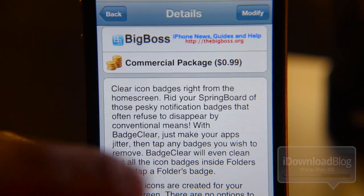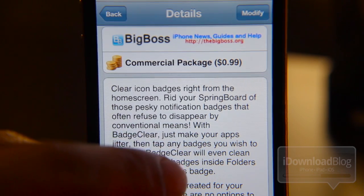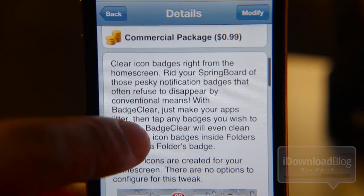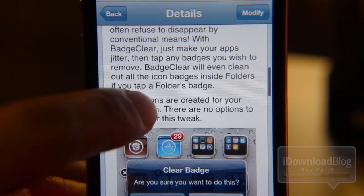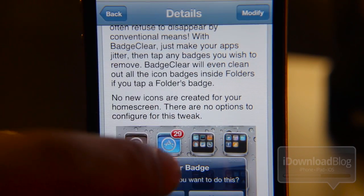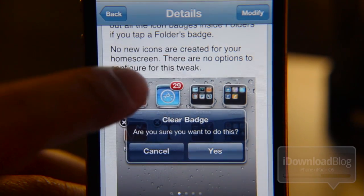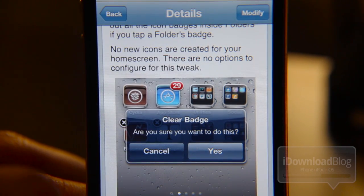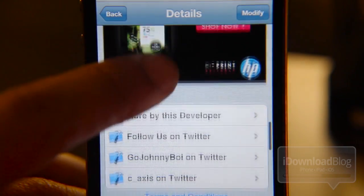It allows you to clear icon badges right from your home screen. You can rid your springboard of those pesky notification badges that often refuse to disappear by conventional means. BadgeClear just makes your apps jitter, and then you tap any badge you wish to remove, basically eliminating those annoying badges.